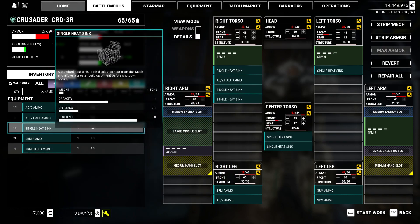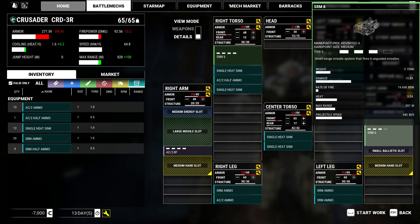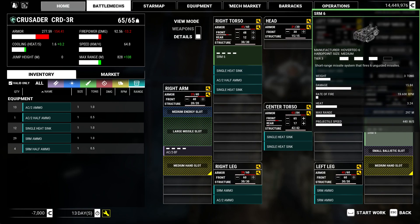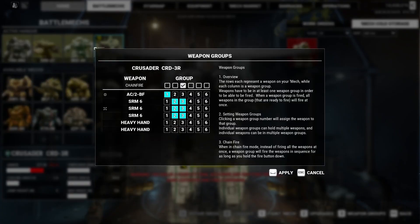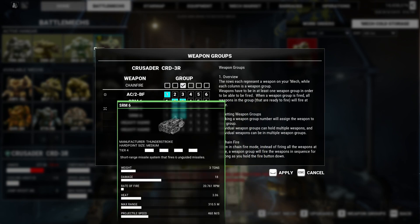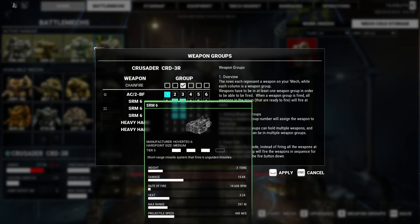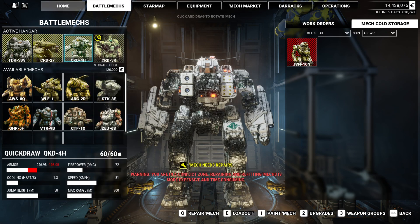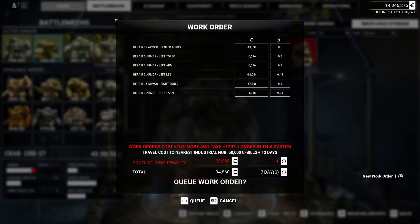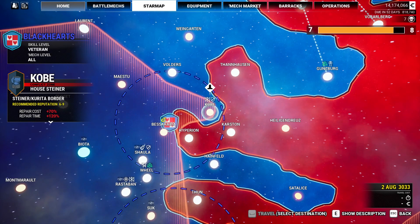And let's add a couple more heat sinks. I'm going to put an alpha on 2 and the chain fire on 3 — that way if we need it. Let's get that queued up and check our weapons groups — probably just going to keep that the same. I'm thinking about putting the arm-mounted one on its own firing group. We're not going to shoot SRMs into the air. Quick Draw, Crab, Thunderbolt all looking pretty good. We should move on.